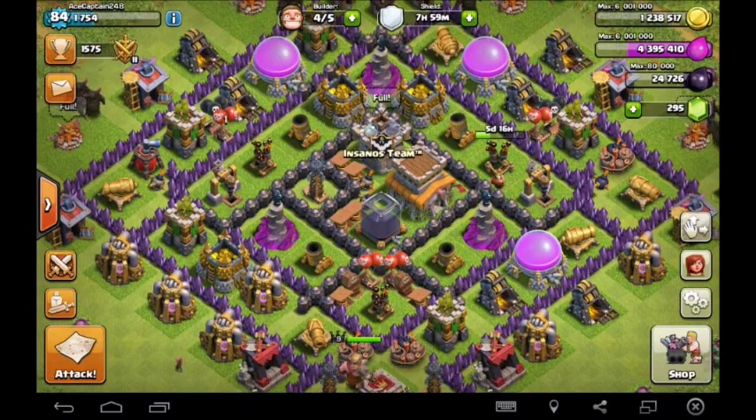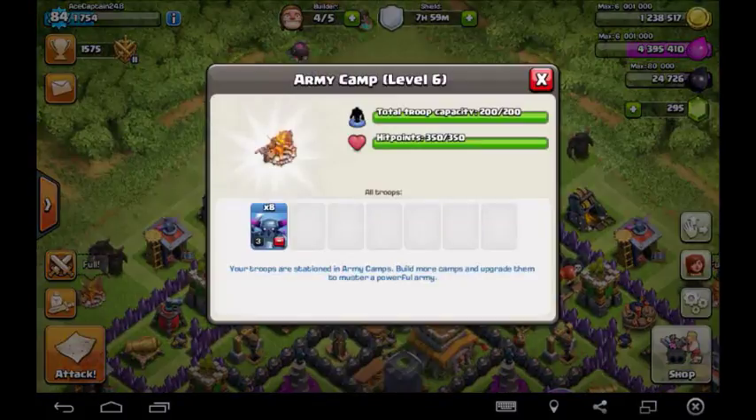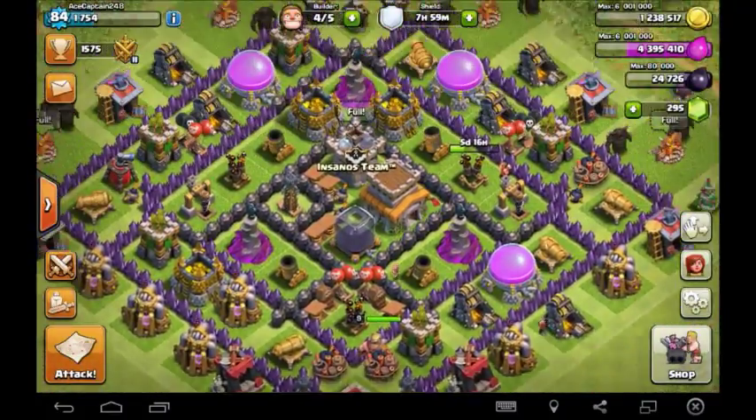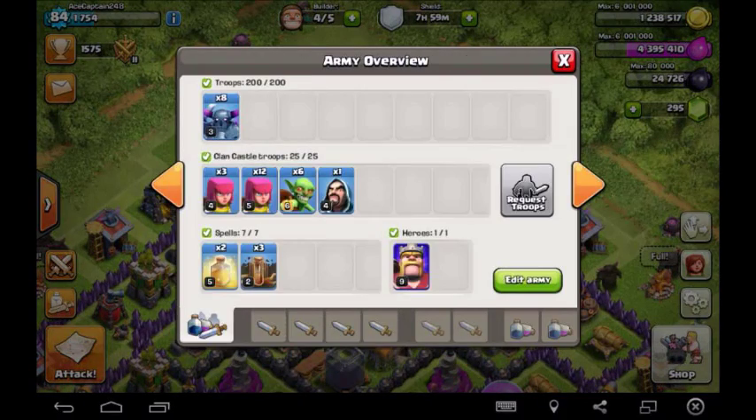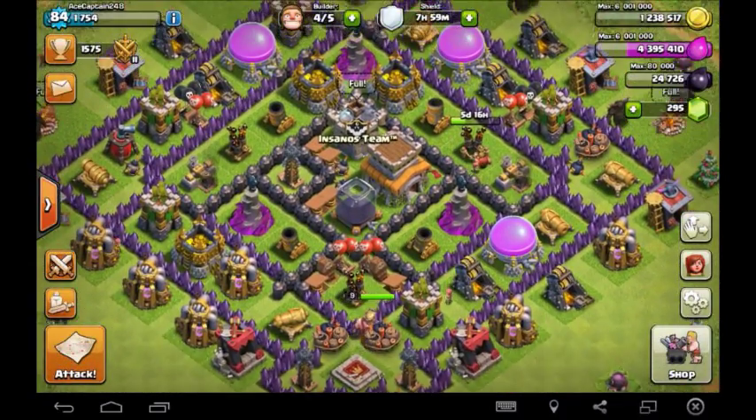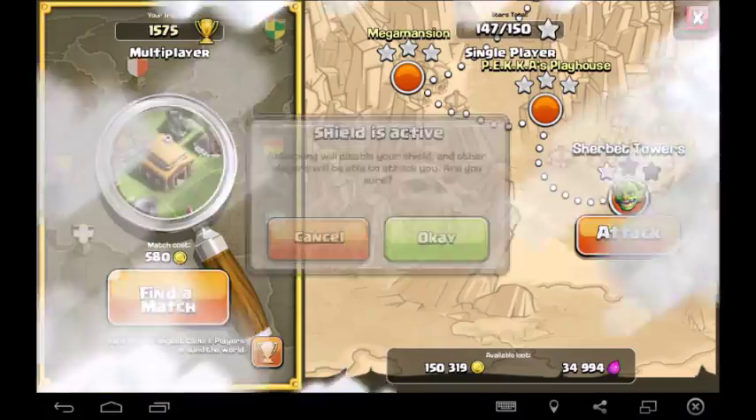Today I'm going to show you a PEKKA attack in Town Hall 8. I know this is kind of stupid — my friend recommended me to do this PEKKA thing. So anyway, what I have in my Clan Castle is 1 level 4 Wizard, 6 max Goblins, 12 level 5 Archers, level 4 Archers as well, 3 Light Earthquake Spells, and 2 Healing Spells for sustain on my PEKKA. So let's try to find a base.